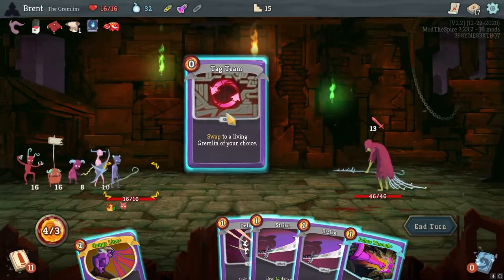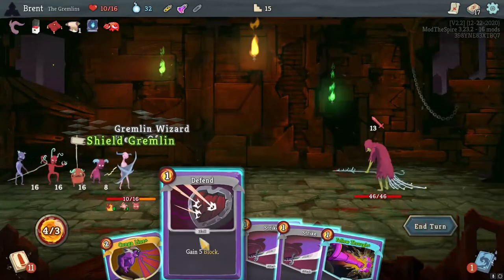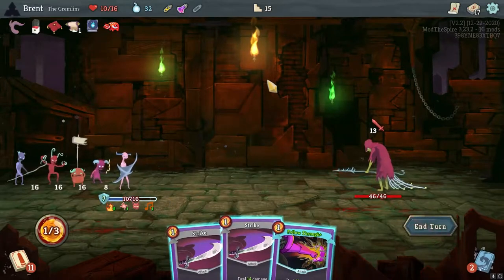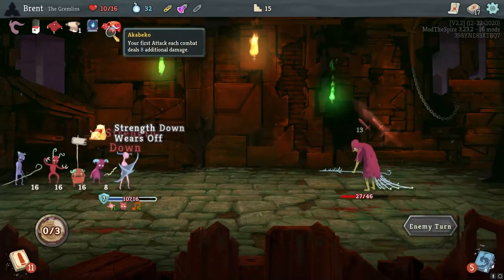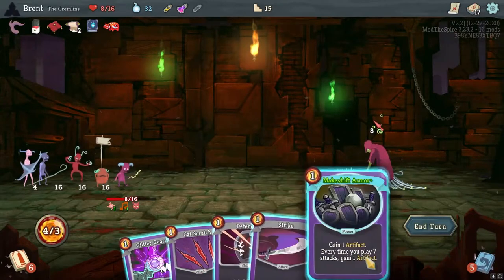I am going to switch to Shield Gremlin - take a little bit less damage here. The Konga Line is very good. We're going to defend here. Then we're just going to attack for 19. Might have been better to save the Aka Beko for a multi-attack, but that's fine.